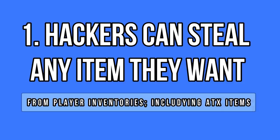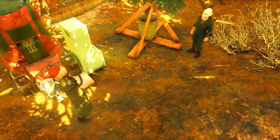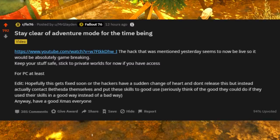What's going on exactly? Well, hackers and cheaters can now use a new trick to basically access players' inventories and pickpocket any items they want, including legendaries, untradeable items, and even Atomic Shop items.